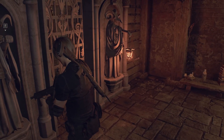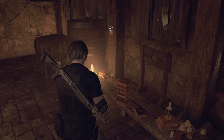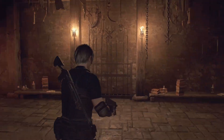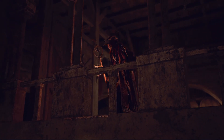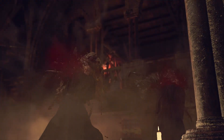Ah great, okay. So I had to just find the other lantern. Oh wait, hang on — like this? The vault of persecution — 'dealt in the flame leading the pitiful soul to salvation. Consign the crimson flame to its dreadful place where you shall be enlightened and the path revealed.' Cool. Yeah, we need to find the other lantern.